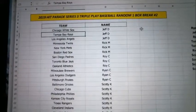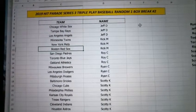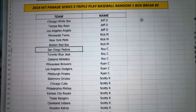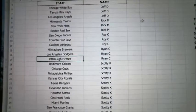Jeff D's got the White Sox, the Rays, and the Angels. Rick M, you've got the Twins, the Mets, and the Red Sox. Roy's got the Padres, the Blue Jays, and the A's. Ryan's got the Brewers, Dodgers, and Pirates.